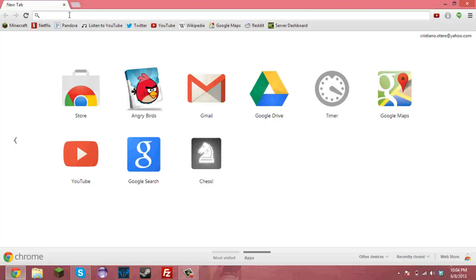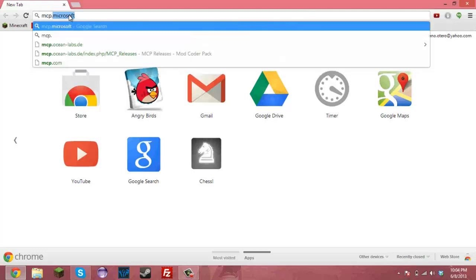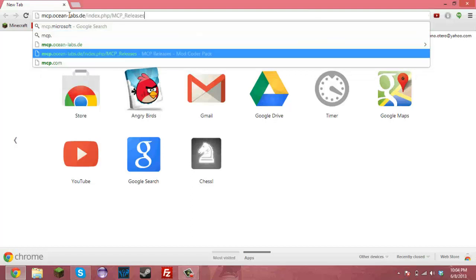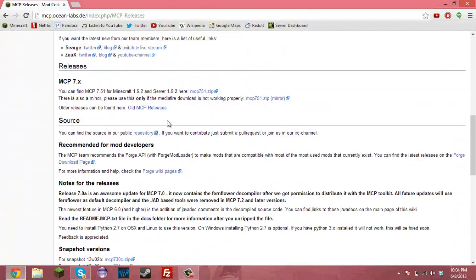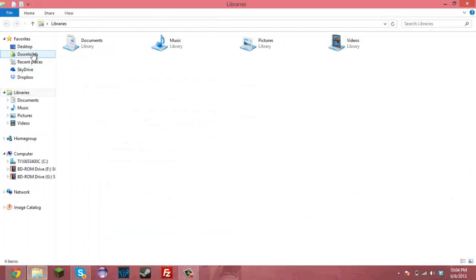Same thing as last time, you want to go to mcp.oceanlabs.de — I'll just put that in the description — and then you want to get mcp751, just click that. I already have it downloaded so I'm just going to go to it.